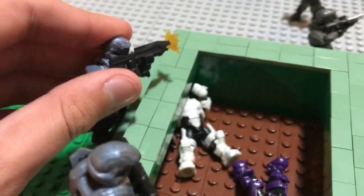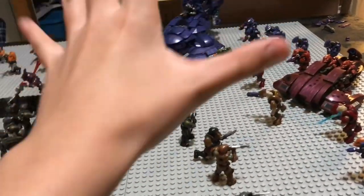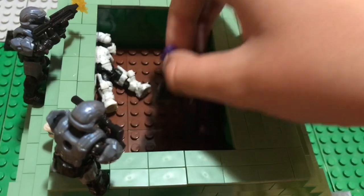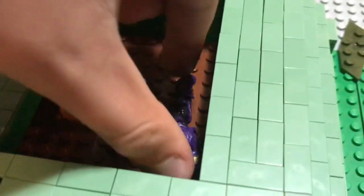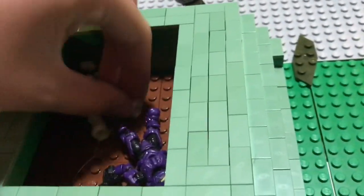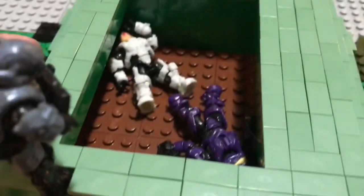There are two ODSTs here — this one's covering fire for this ODST to check on these two Spartans. Basically what happened is the Revenant right here shot and it blew up, and both these Spartans fell in the hill. This one lost his helmet and this one is just injured — if you can see, he's completely got a cut eye. You've got this ODST shooting over here like I said, and this one just checking in on them.